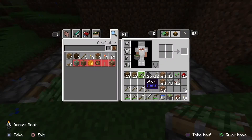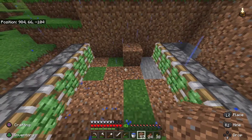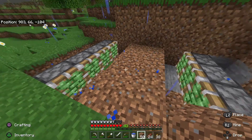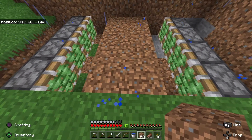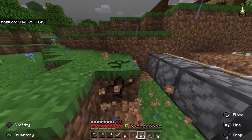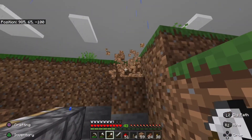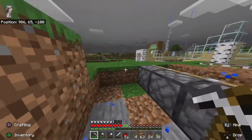Now in the middle we're going to have two blocks of dirt like this. This will be the dirt that ends up opening up to our walkway - when these sticky pistons come out they'll bring the dirt back. On both sides of these pistons we're going to actually want to dig out one more block, so there's two blocks behind it, so we have enough room for the redstone components - some redstone, some repeaters, and then eventually a lever or a button.